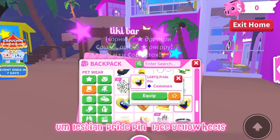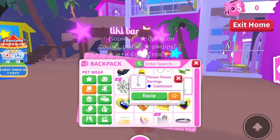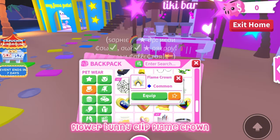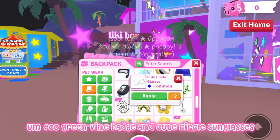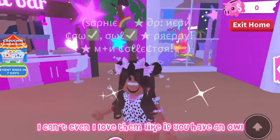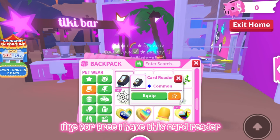I have pocket protectors, boot and pride pin, lace yellow heels, LGBTQ pride print, pride pin, honey jar, gay pride print, gay man pride print — I keep saying pride print instead of pride pin. Flower power earrings, flower bunny clip, flame crown, eco white spider web badge — that's a long name. Eco green vine badge and cute circle sunglasses — these are so cute, I love them. If you have an owl, use them on owls.